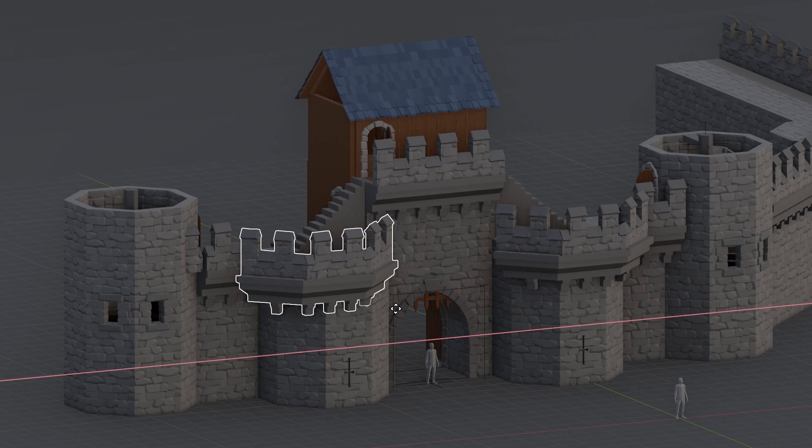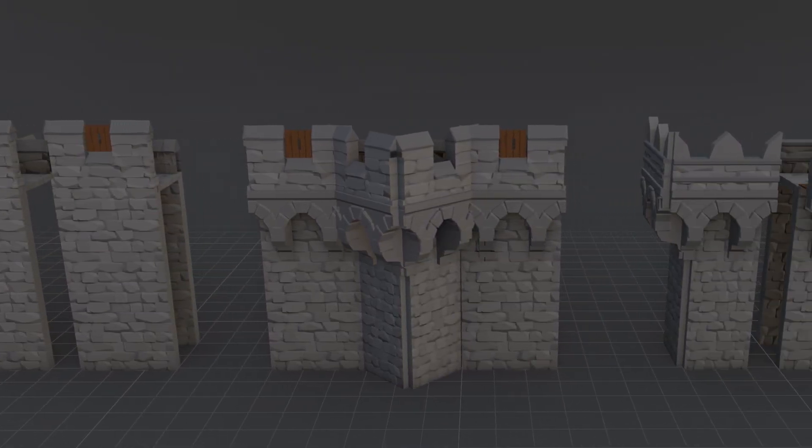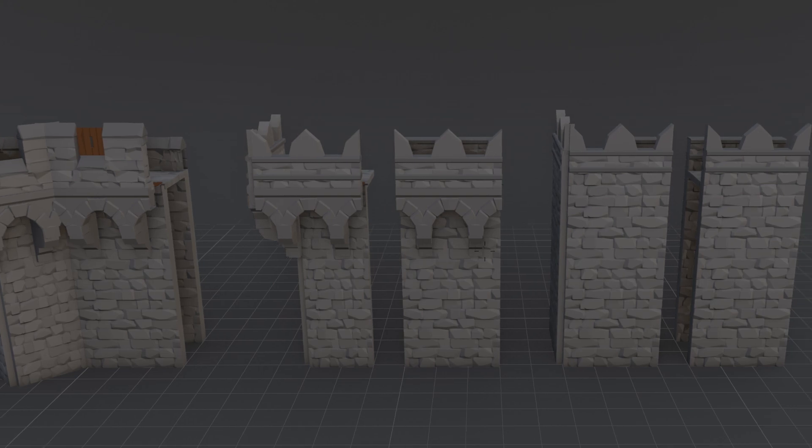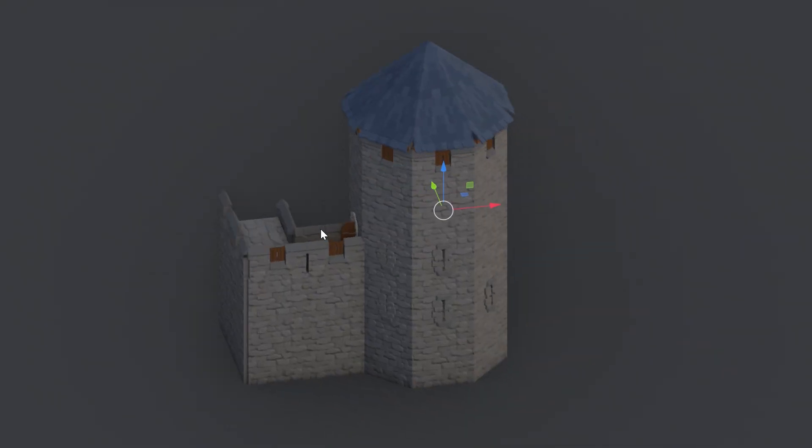For certain elements, such as the battlements, we created a few variants, so people can build even more distinct castles with just one kit. A fantasy castle needs great towers, of course, and don't worry, we made sure they are stackable.